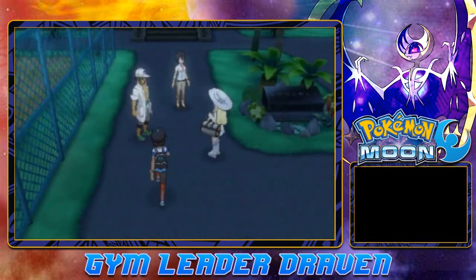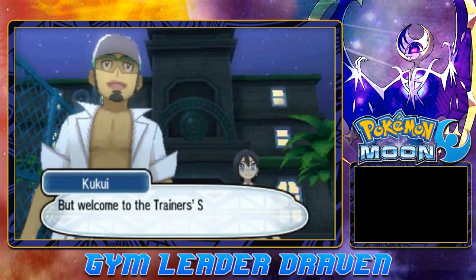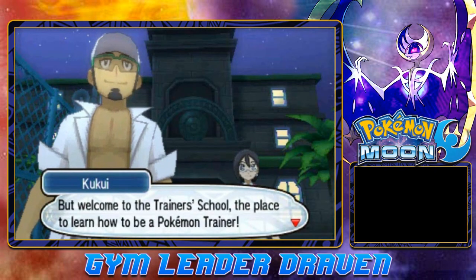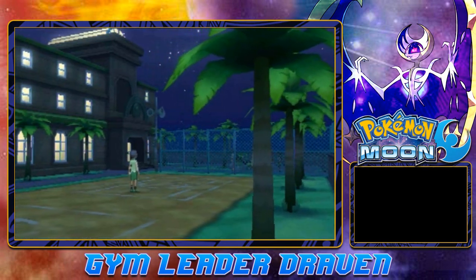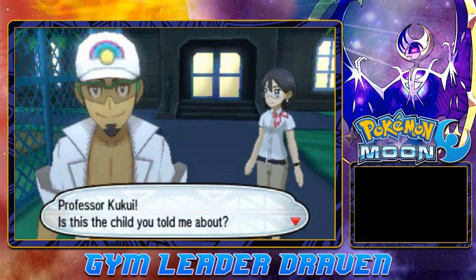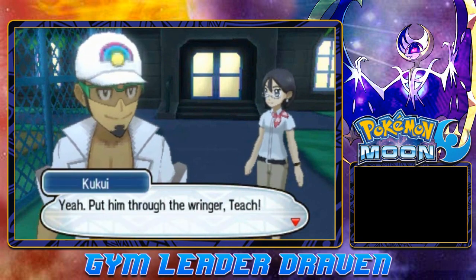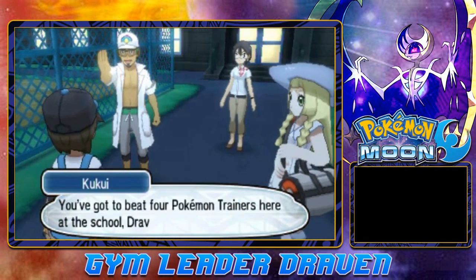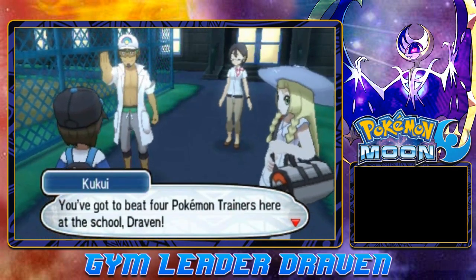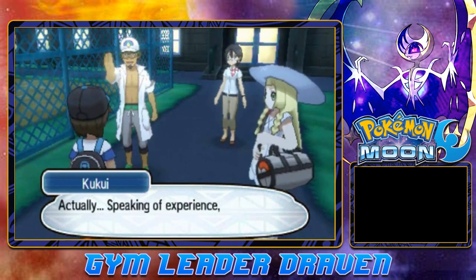Welcome to the Trainer School - the place to learn how to be a Pokemon trainer. Professor Kukui: 'Is this the child you told me about?' Put him through the ring or teach. There are four trainers you've got to beat here at the school, Draven. The experience will surely help you and your Pokemon grow stronger.